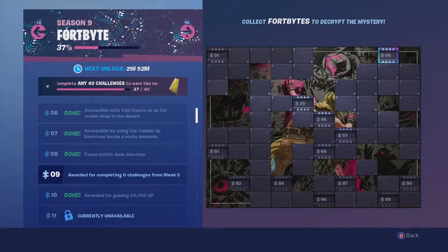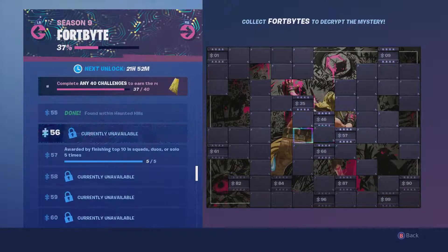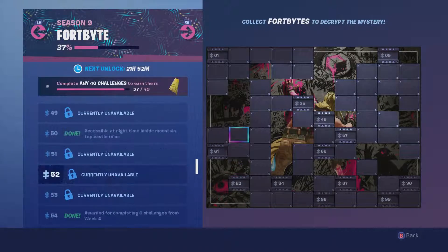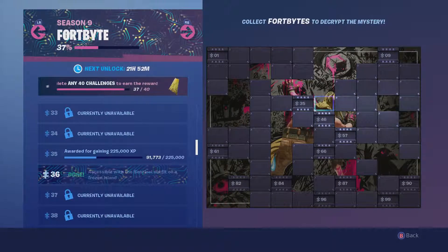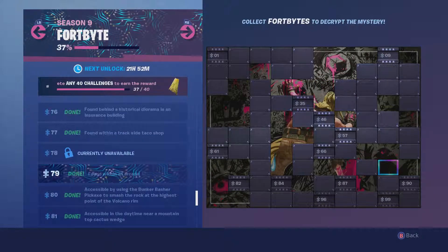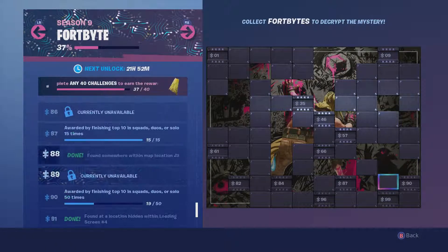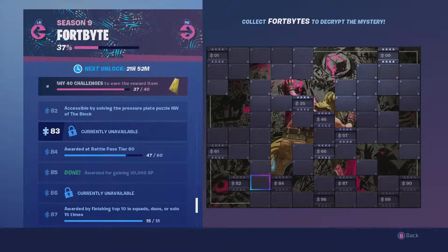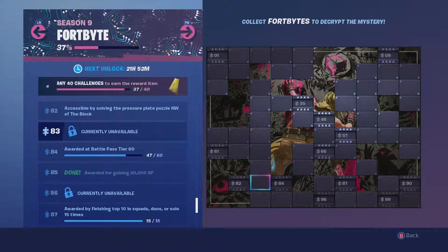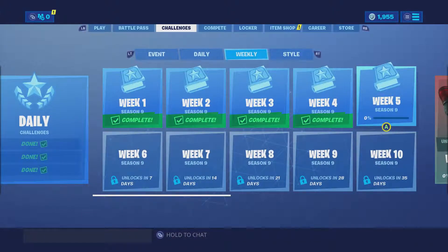The main thing we're going to look at are the challenges. First off, the Fortbites — you can see some of the stuff going on. If you haven't seen the eye down near Polar Peak, you might want to check that out. We can tell this is Bunker Jonesy's drawing; we don't know what all of it is yet — it looks almost like some kind of a bird or creature. We'll see what type of special event this is indicating will be coming. Anyways, let's go over to the weekly challenges — we're on week five now.